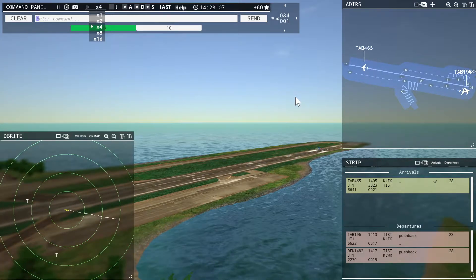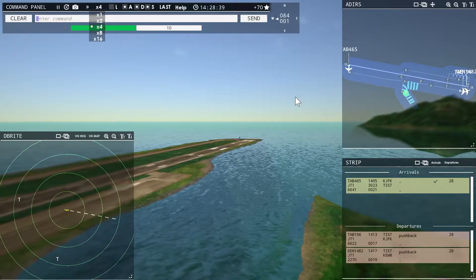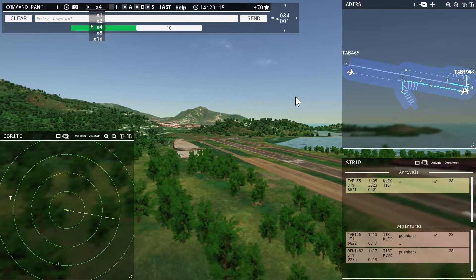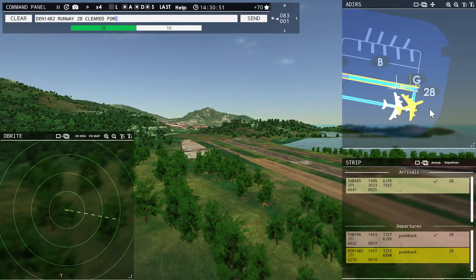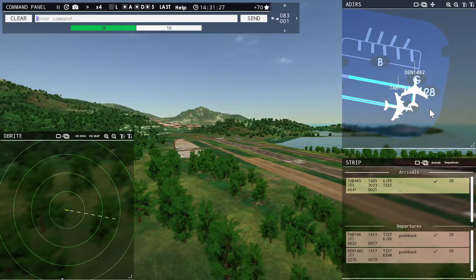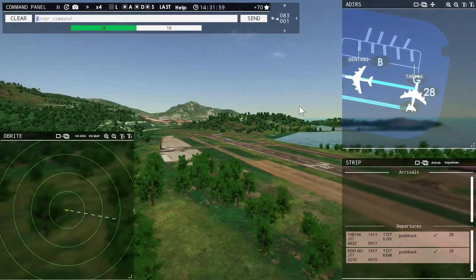Leslie 465, taxi to terminal. Leslie 196, runway 28, cleared for takeoff. Please tell me it's the one in front. Nope. Denali 1482, runway 28, cleared for takeoff. Leslie 196, hold position. Hold position, Leslie 196.